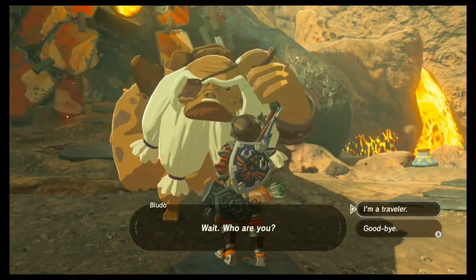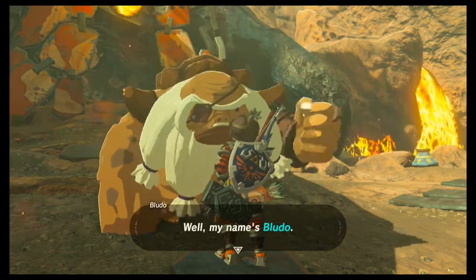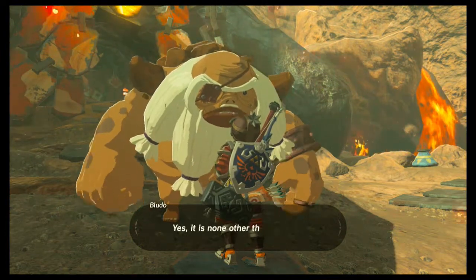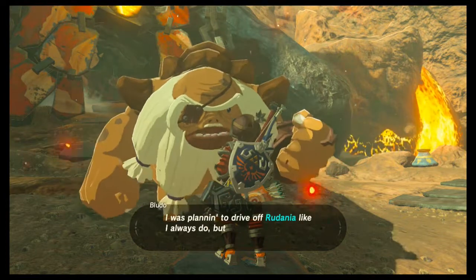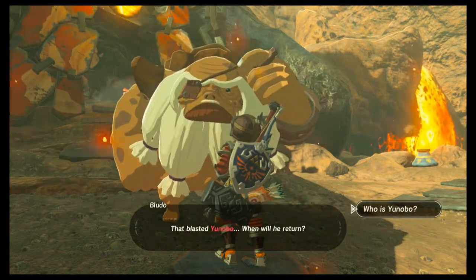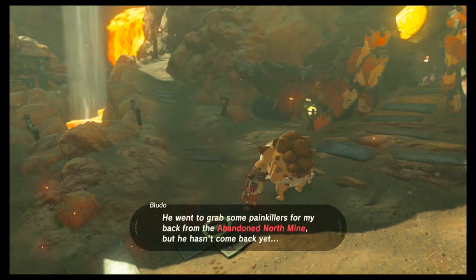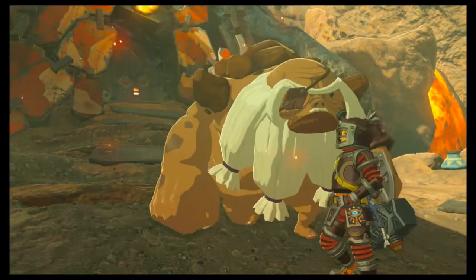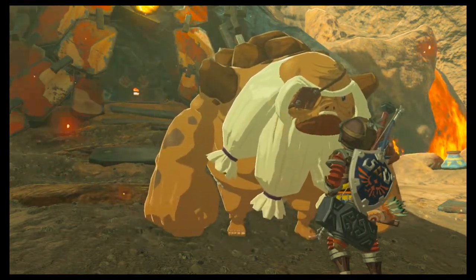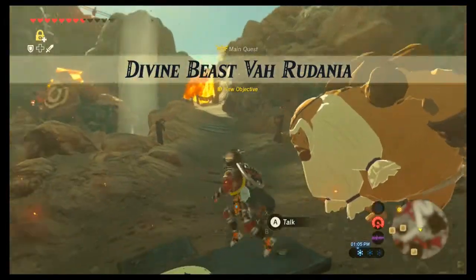I got some back pain. Wait, who are you? Goodbye. So you came all this way to pay your respects to me - I like you already, brother. My name's Bluto - I'm the great Goron boss who's fearsome enough to silence a crying child, or to make a silenced child cry. Either way. I was planning to drive off Rudania like I always do, but then this pain in my back flared up out of nowhere. You know Yunobu - he's the young Goron who helps me drive off Rudania. He went to grab some painkillers for my back at the Abandoned North Mine, but he hasn't come back yet. I bet he's off somewhere wasting time. Hey, if you happen to see Yunobu, will you let him know I'm looking for him? Now does this give me a marker? Alright, good - we will do the traveling then.